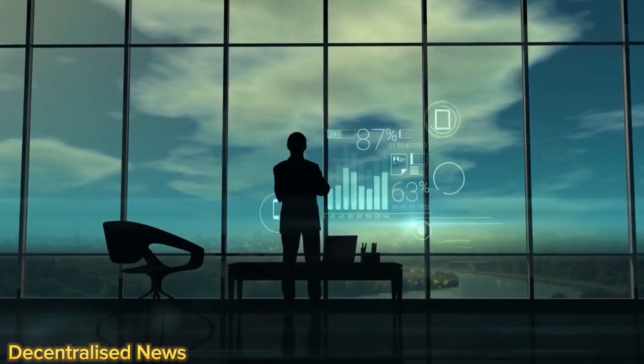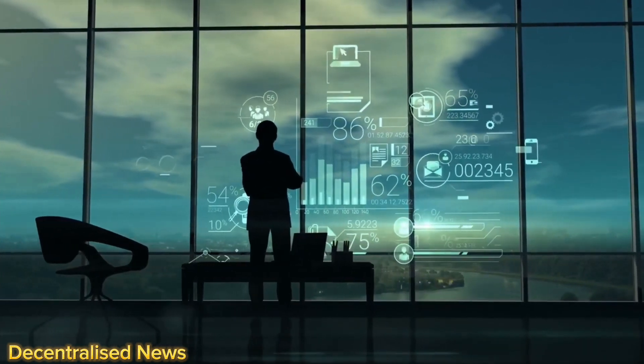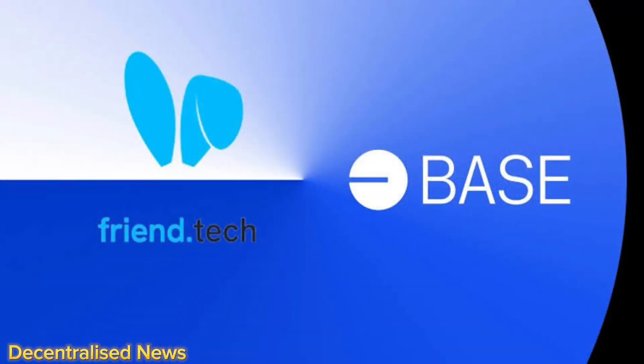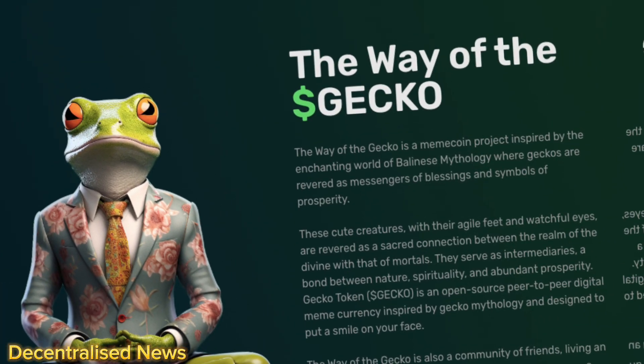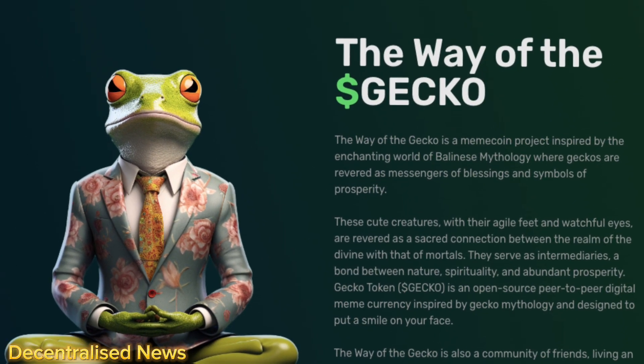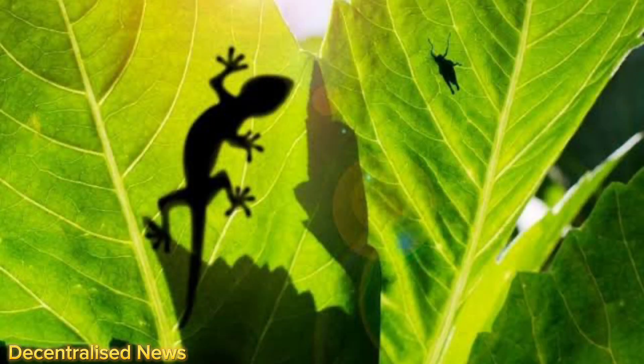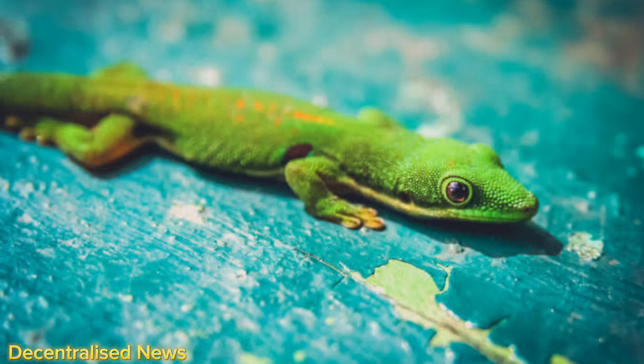One particular Base application that was gaining significant traction recently is the social platform called Friend.tech. There are also newer projects such as the one I want to talk about today — GeckoWay — which is a next-generation meme coin project blending cutting-edge meme coin technology with values defined by ancient gecko mythology such as unity, wisdom, and prosperity. More on GeckoWay and the Gecko token in just a second.